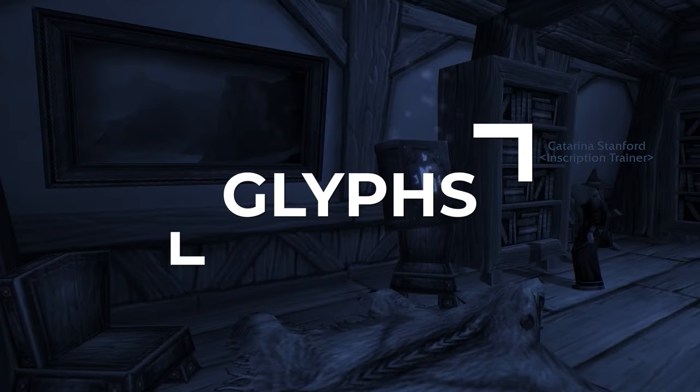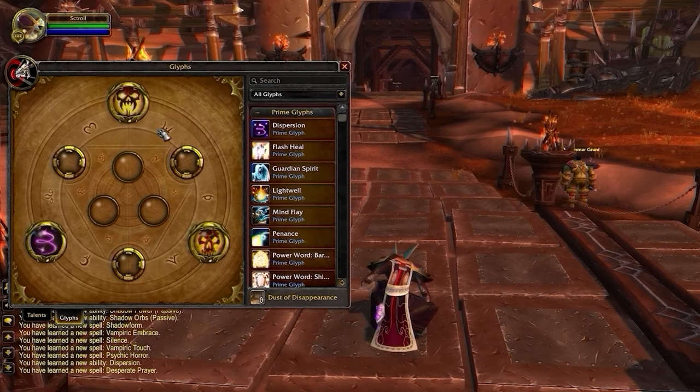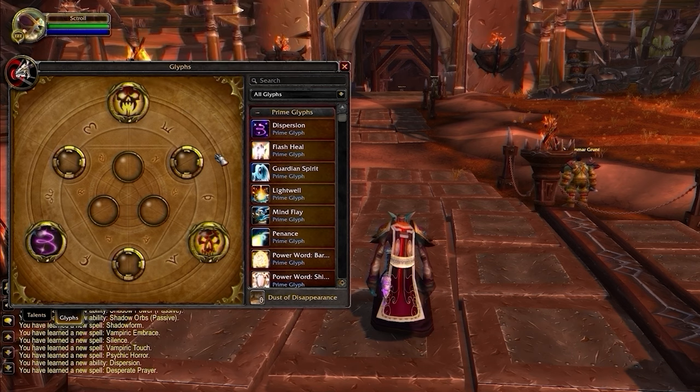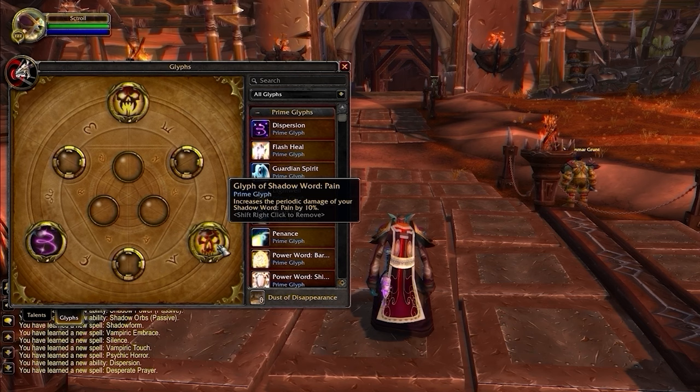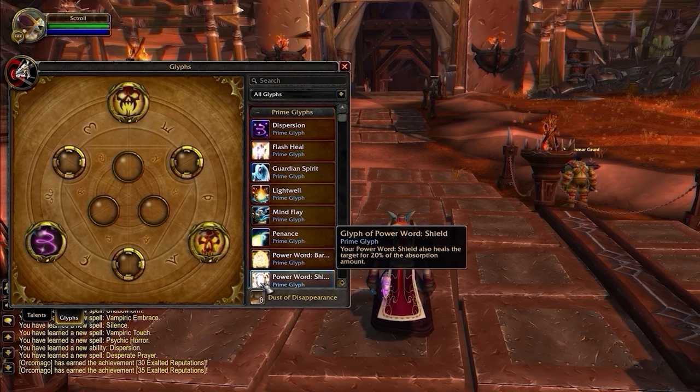The glyph system has changed a little in Cataclysm. You now have three Prime Glyph slots on top of Major and Minor. Your glyphs are fairly set in stone, but there is one small adjustment in the Prime Glyphs. Glyph of Shadow Word Death instantly resets the cooldown if it fails to kill a target below 25%. Glyph of Shadow Word Pain is a straightforward damage increase to our main dot. Glyph of Dispersion reduces the cooldown on our main defensive.